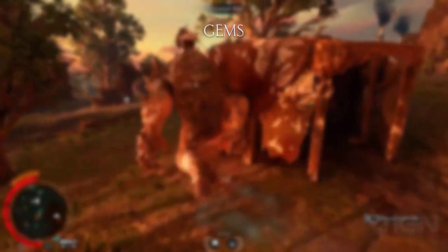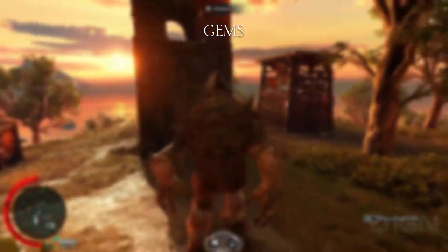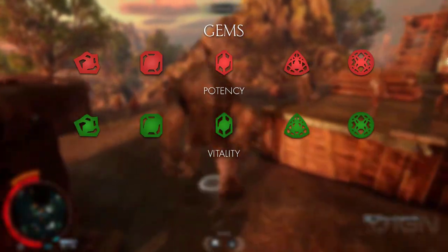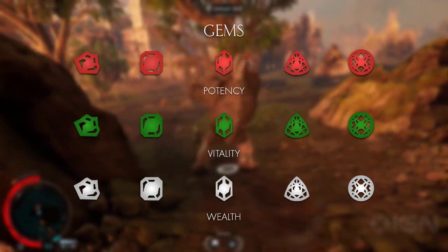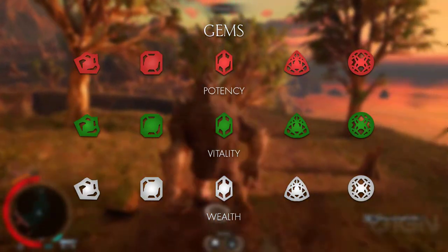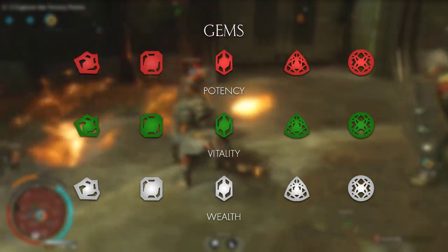You can increase the power of your weapons and gear through the use of gems. Gems kind of take the place of runes. You can unlock a gem slot for the weapon or gear piece you want by buying it with marion, which is the in-game currency. There are three types of gems: potency gems indicated in red, vitality gems indicated in green, and wealth gems indicated in grey or white. Potency generally revolves around damage upgrades, vitality around health, and wealth around skills and abilities. Within these categories there are five subcategories, but that's for another video. Each of these gems can be upgraded three times and holds three unlockable abilities, greatly improving your items.